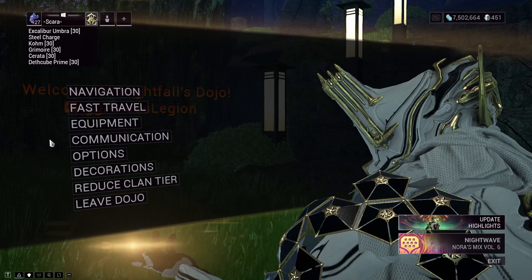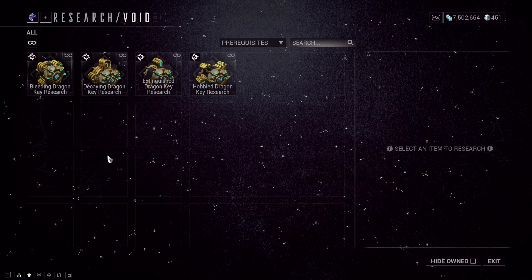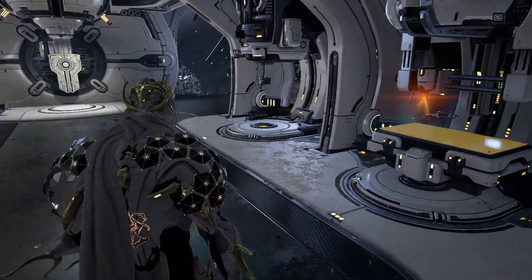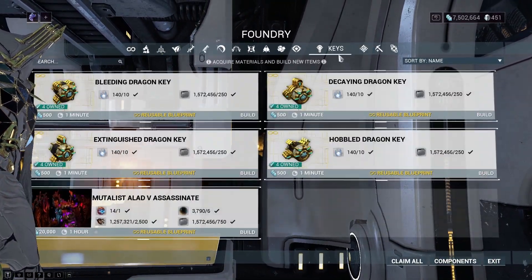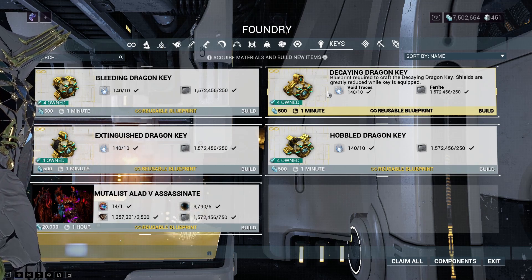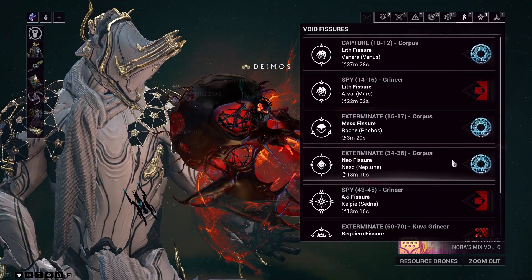So once you're at your dojo, you should fast travel to the Orokin Lab and grab all four blueprints for dragon keys from the inventory. Then make your way back to the ship and start building the dragon keys in your foundry, which will require fissures that you can easily get from random relic runs.